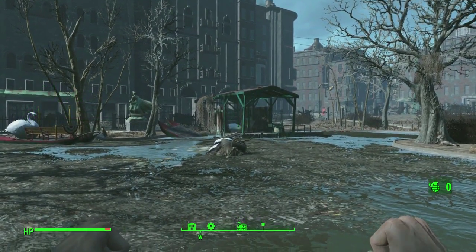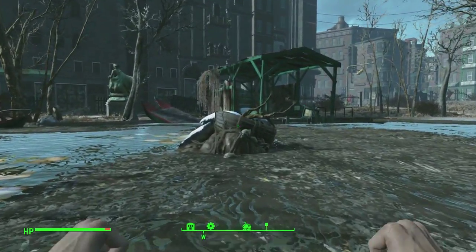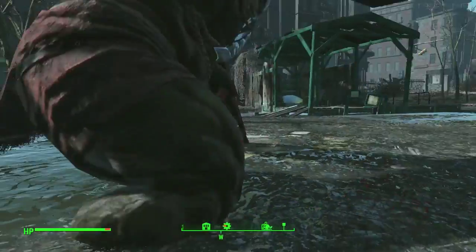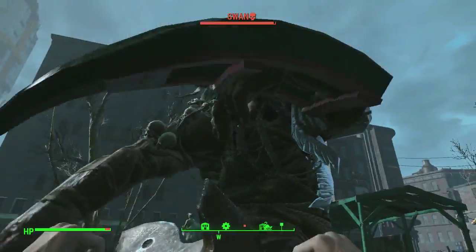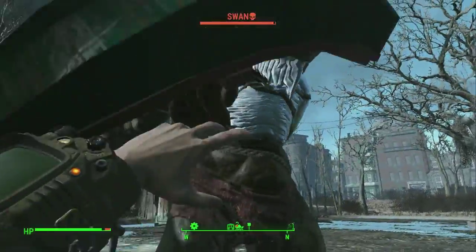Welcome to Noob's Guide of Killing the Swan. If you want to kill the swan, the first strategy for noobs is to punch him. It may seem risky and probably result in death, but since noobs only have their hands to fight, this would be the best way to kill him. And trust me, this works very well.